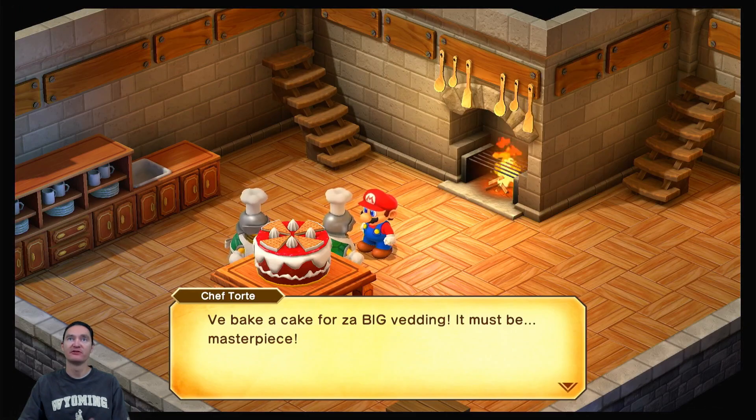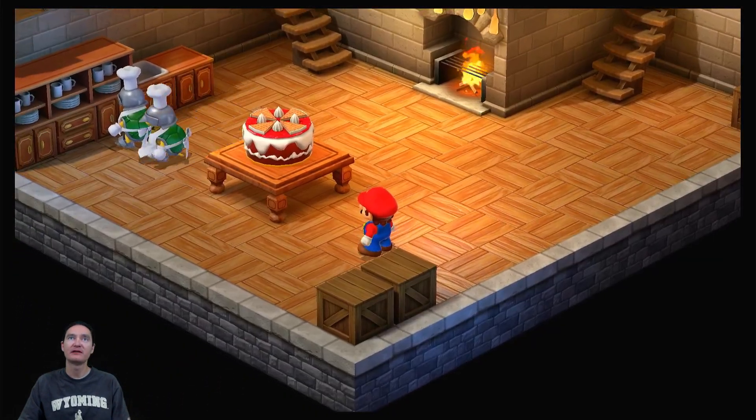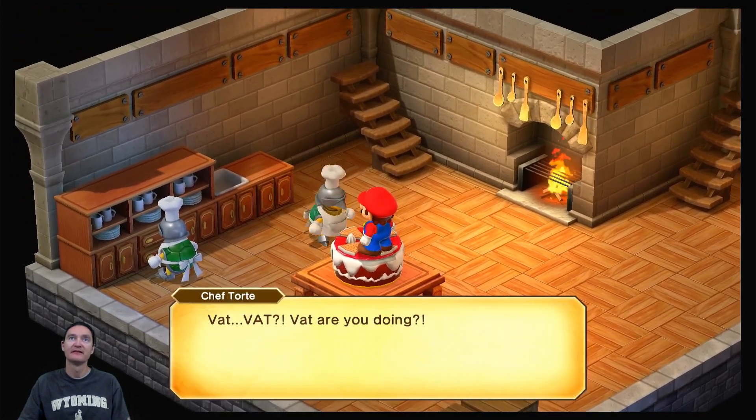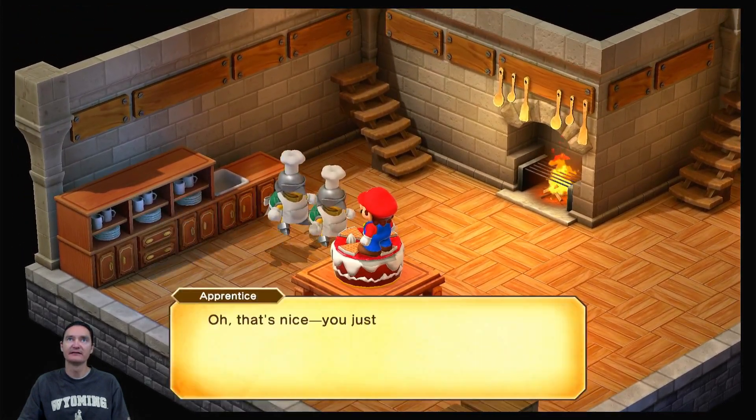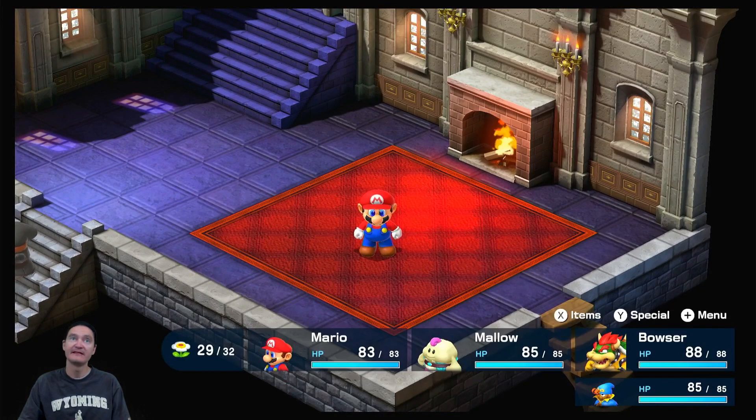In this very next room we may or may not be talking to a chef. We bake a cake for the big wedding — it must be a masterpiece. Mario likes to jump on a lot of things, right? He also likes to jump in cake. What, what, what are you doing?